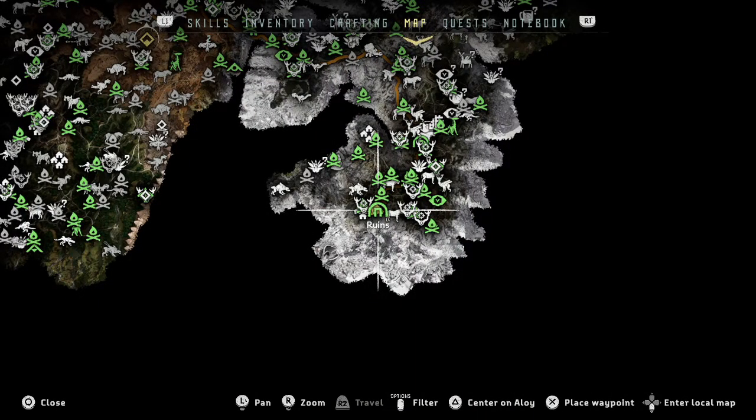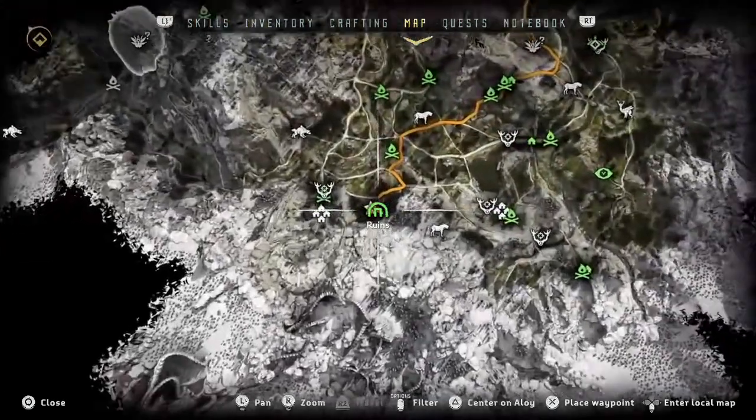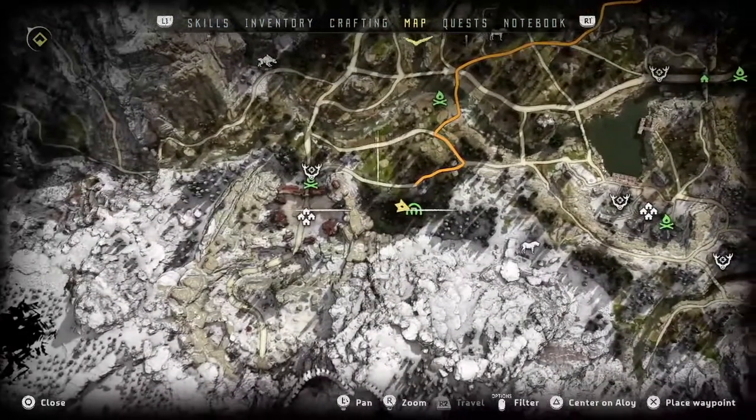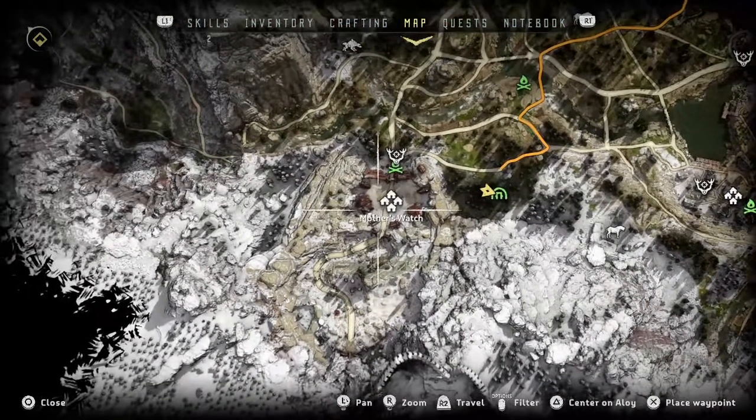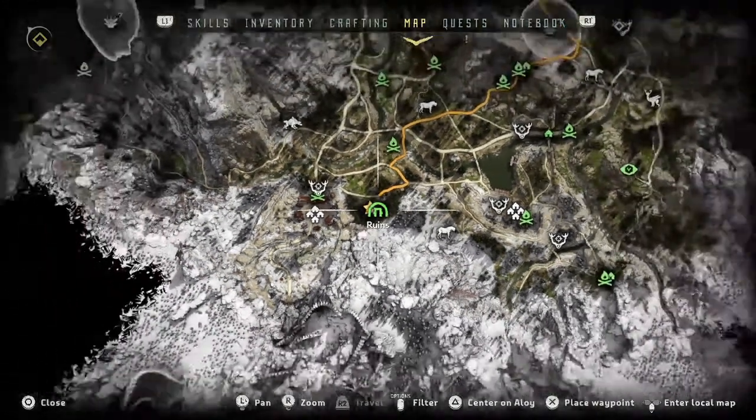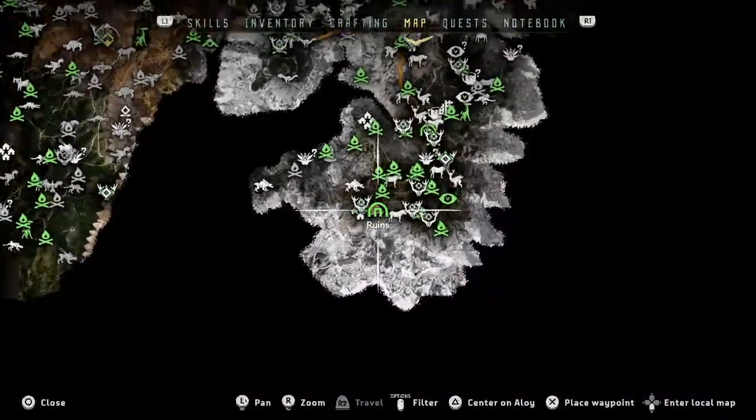Hello everyone and welcome back to Gorse. It's just a short guide on where to find rats in the game. The very first ruins you fall into, like when you're a kid doing training and stuff, your controls - just next to Mother's Watch. It's probably one of the main points to get the rats.